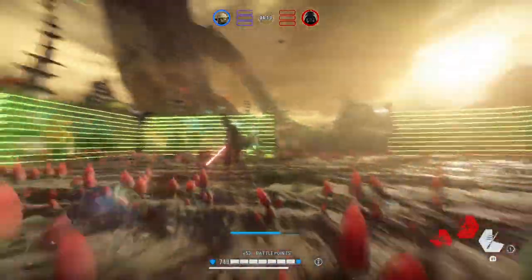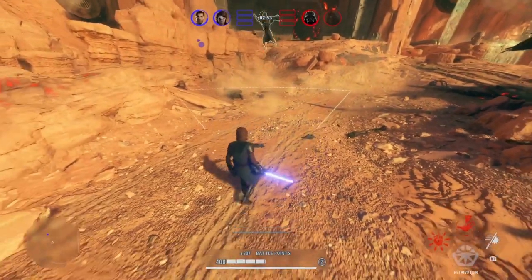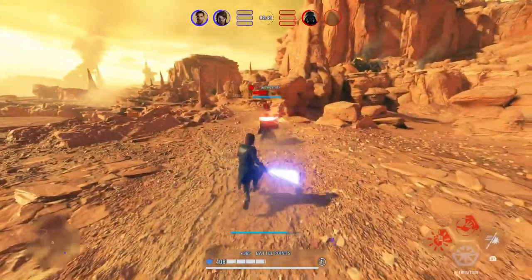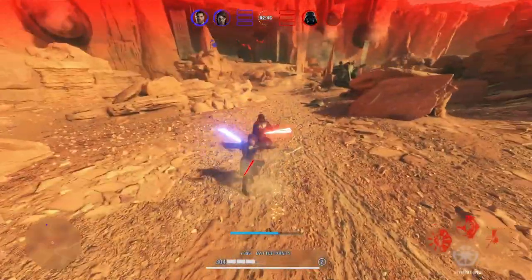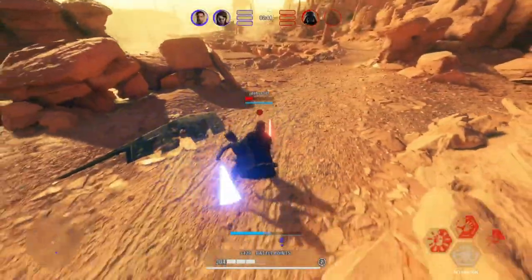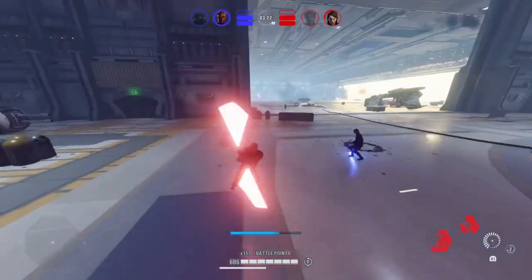I'll be showing a couple of clips to illustrate the 4 aspects of movement, starting with counting dodges. You have a dodge cycle next to your health bar which tells you how many dodges you have, and they take a second to regenerate. You can see here that after I get Vader low, he dodges twice, so I know for certain that he doesn't have any dodges left — which means it's pretty much guaranteed that if I go for the Hooksling, I'll land it.